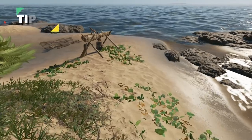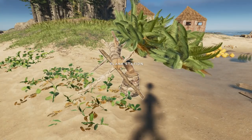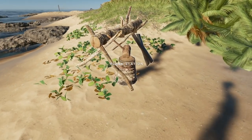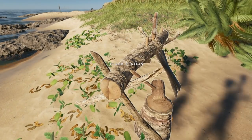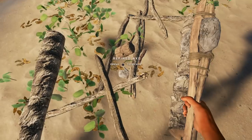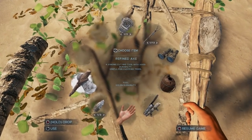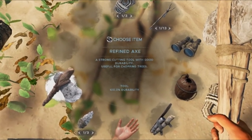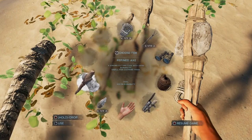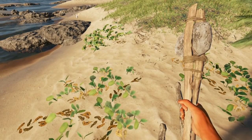Tip 12. If you wait until your refined axe is almost broken and you make yourself a plank station, then break that plank station down again, your refined axe will be returned to you at full 100% durability. If you have two refined axes, you can trade them out, essentially having an unlimited refined axe and never having to craft any more of them.